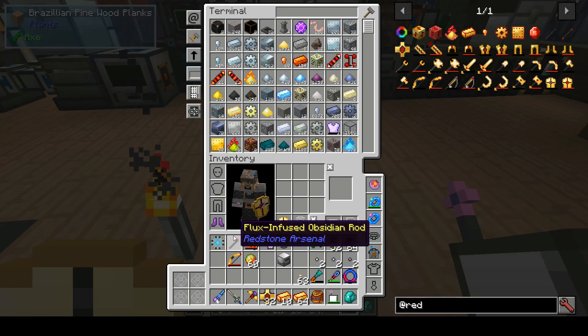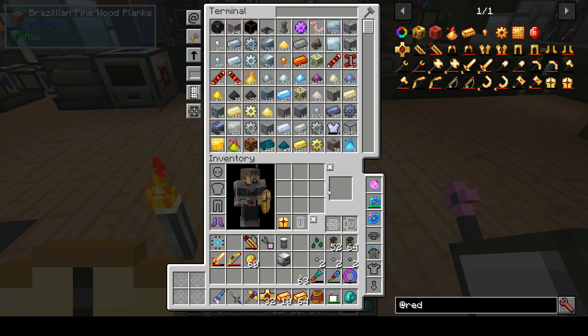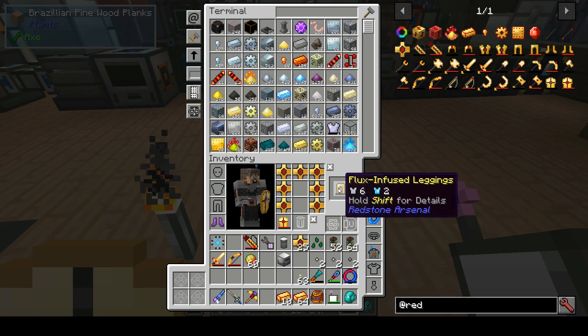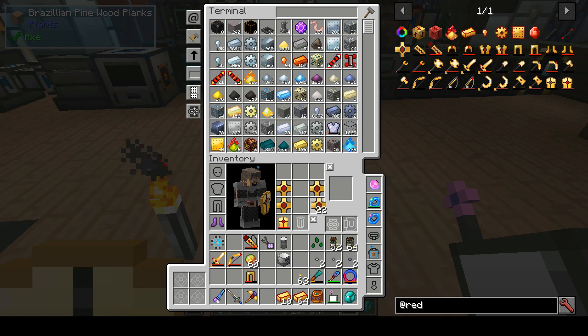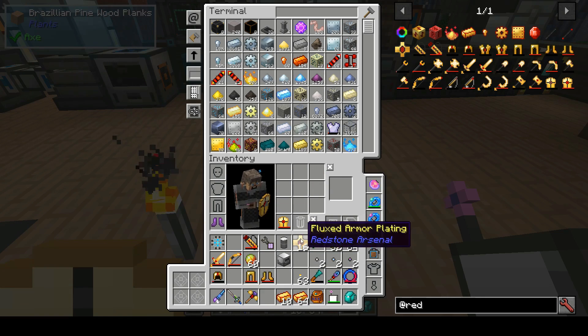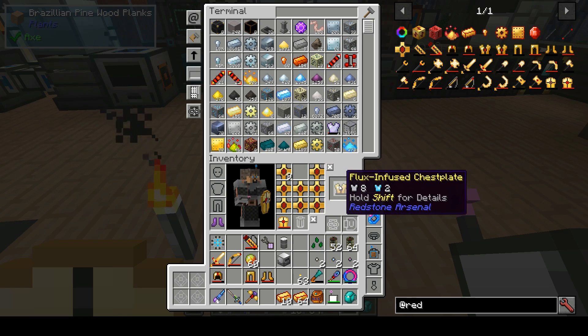All right, I was going to use this — let's go ahead and get the sword while we're at it too. Might as well deck ourselves out and see how all this does. Now that we made these — there we go, got the pants. We got boots. There we go. Let's see — helmet, like that. And last but not least, that gives us the chest plate.